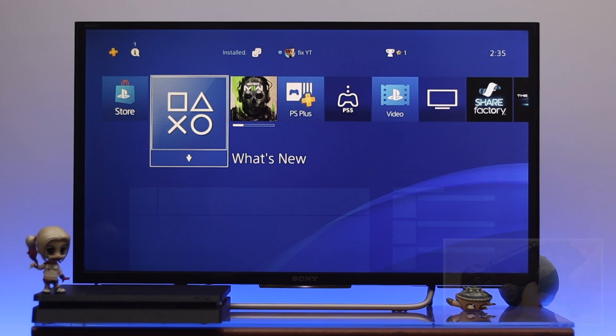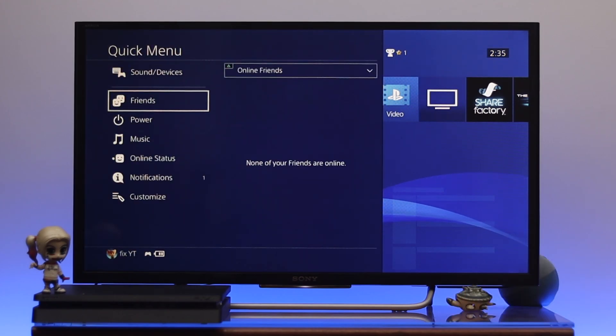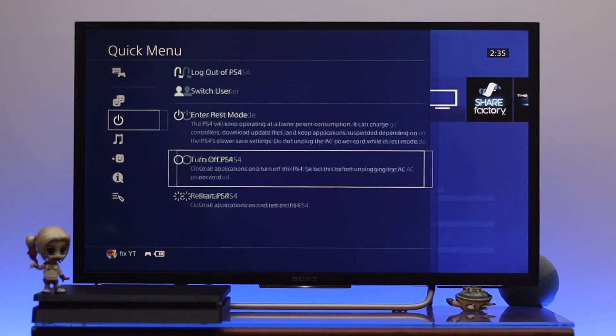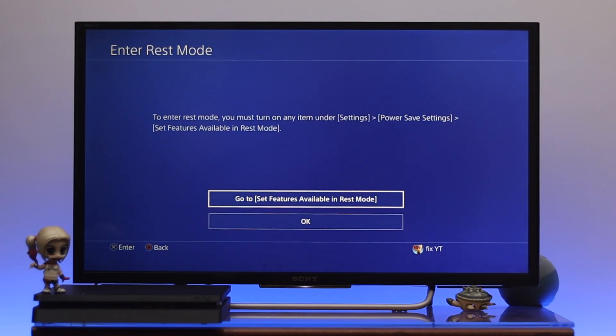To get into the rest mode, first thing: go ahead and press and hold the PS button on your controller and you'll get the quick menu. From the quick menu, come down to the power option, and once you're there you'll get to see the 'Enter Rest Mode' option.